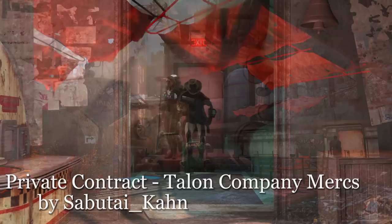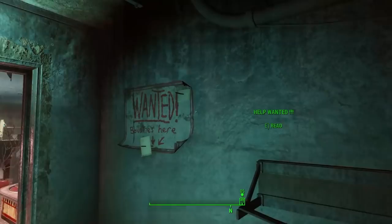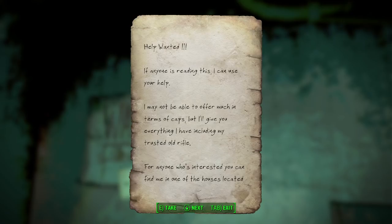Hello everyone, SlipGirthTrim here, and today we are playing Private Contract Talon Company Mercenaries by Sabutai Khan. This starts in the Dugout Inn in Diamond City, and it adds the Talon Company to Fallout 4. So while I'm dancing my pants off, let's get started.